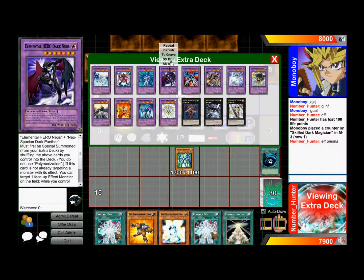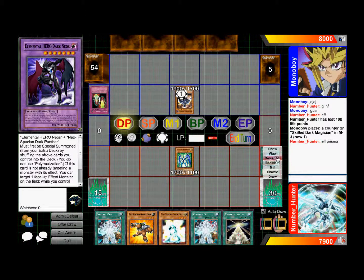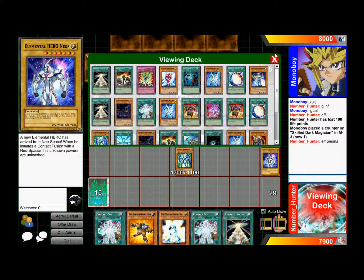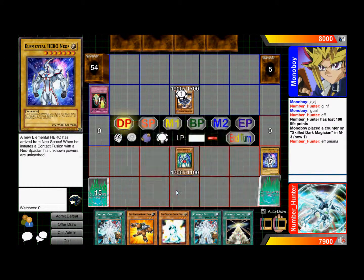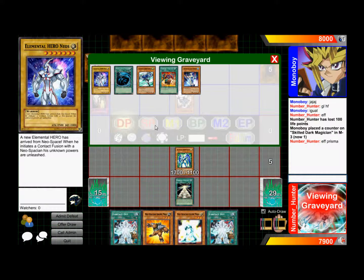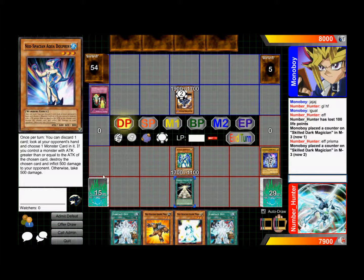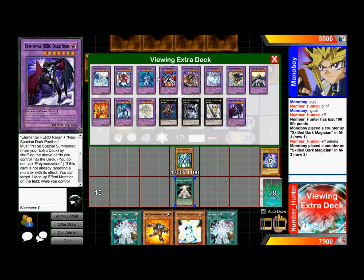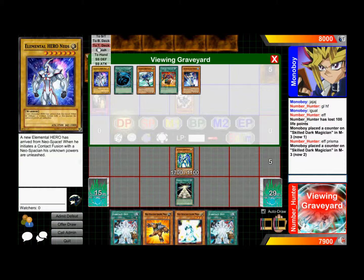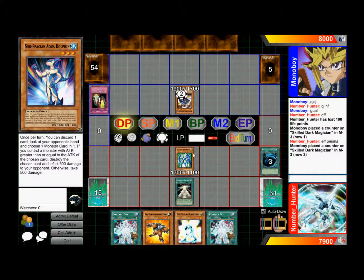I think I'll take him off guard for a second. I'll reveal this guy and pitch my Neos. I'm probably going to go for Aqua Neos again — I really like Aqua Neos. So I'm going to reveal the guy and then send back Neos and my Dolphin. If I get it right, I can take out two cards in his hand.